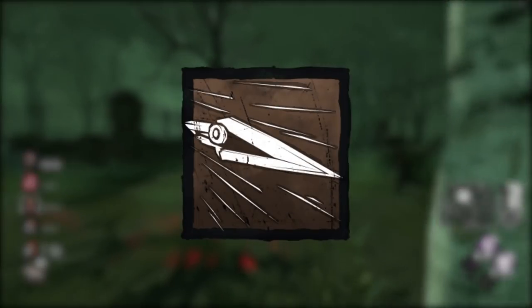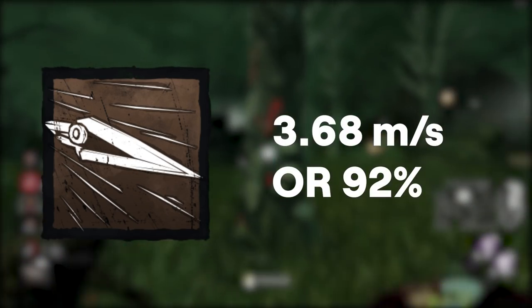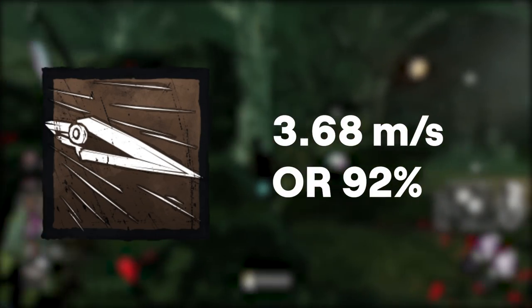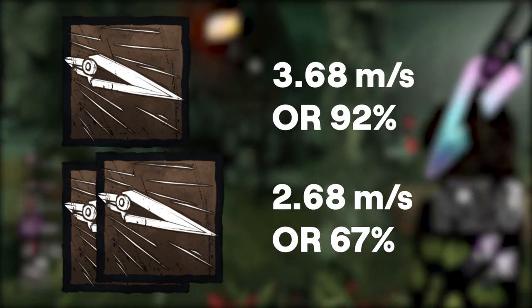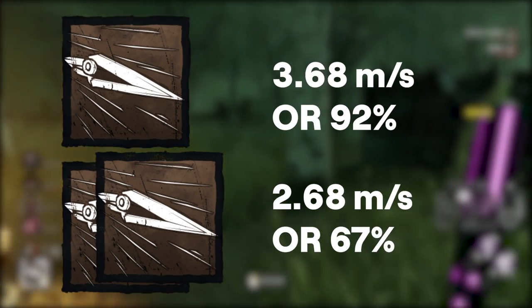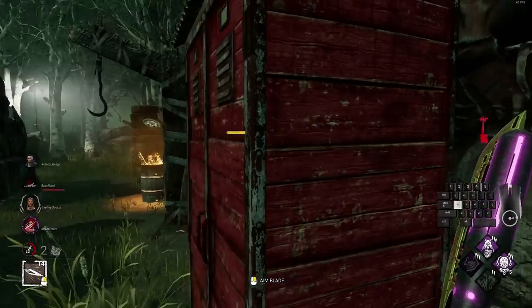When beginning to throw a few knives as Trickster, he slows down to 3.68 meters a second, which is about 92% movement speed — keep in mind that survivors move at 100% movement speed. If you throw a volley of 30 knives or more at maximum speed, Trickster will slow even more, eventually hitting 2.68 meters a second, or 67% movement speed. So keep all of this in mind when using Trickster.